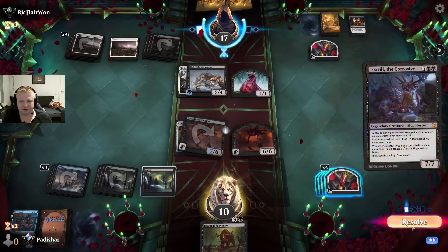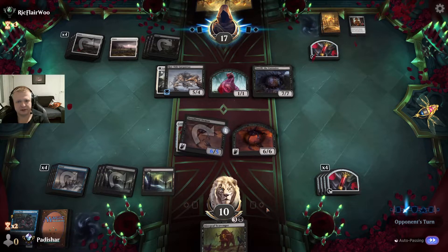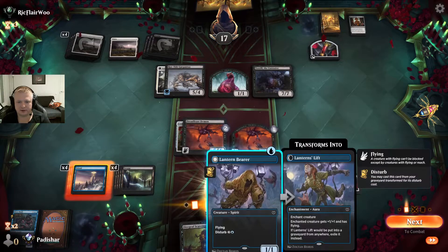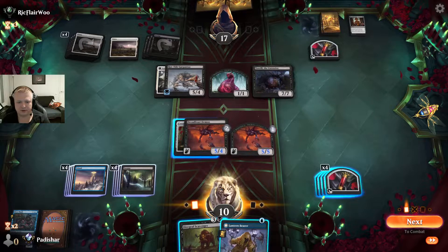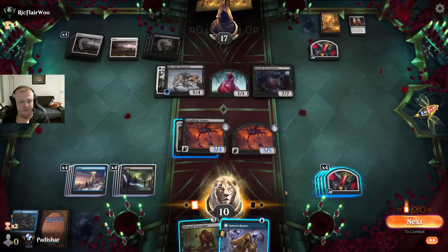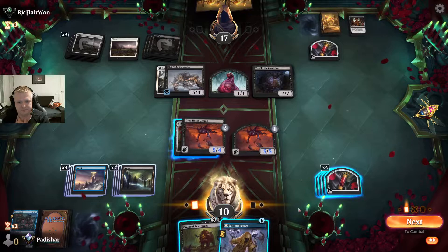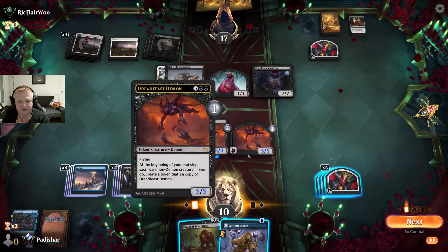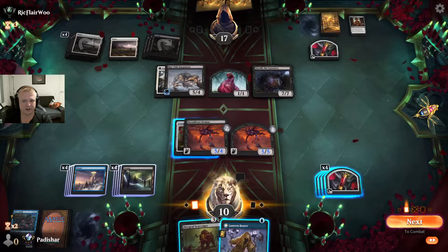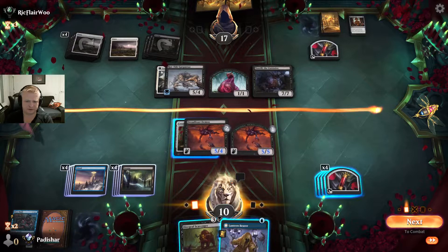It's rare versus rare now. They played their 7-drop. An attack — this creature gets another counter. Oh wait — with two Dread Feast Demons on the battlefield, all my creatures become 6/6 flyers. Now, is there any reason to attack with only one? I don't want to lose to a double removal spell. But if I attack them down to 7, I'm very likely to win next turn. If I leave one blocker and attack them to 12, I can still win.